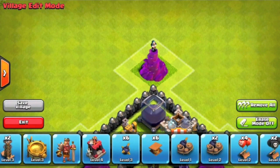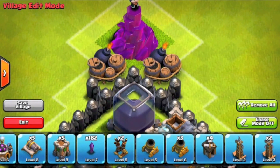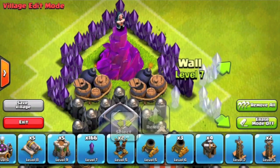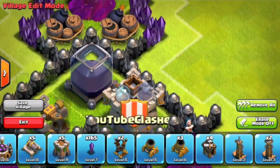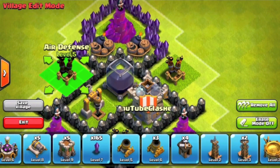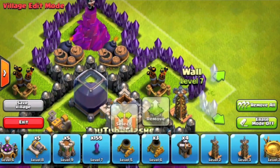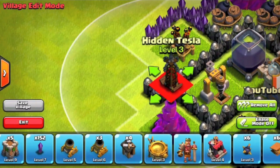At TH9 I wouldn't really say centralization is as important, because you get more dark elixir further up in the leagues. But at TH8, I get all of my dark elixir from my dark elixir drill. So yeah, this is a TH8 dark elixir base, and as you can see the air defenses are pretty centralized.